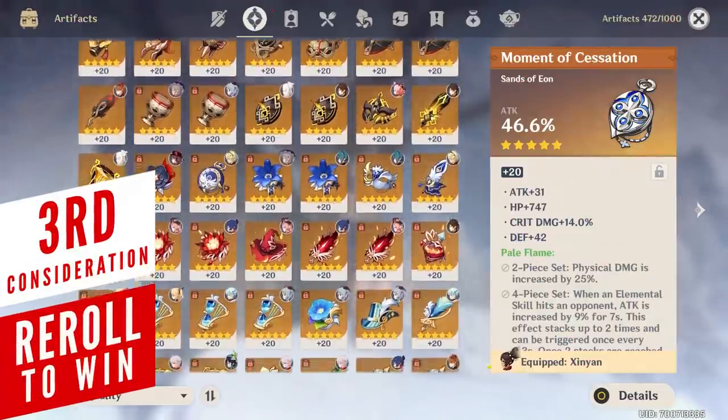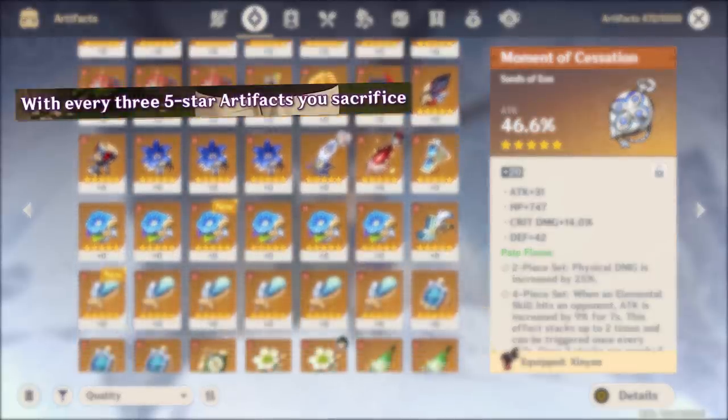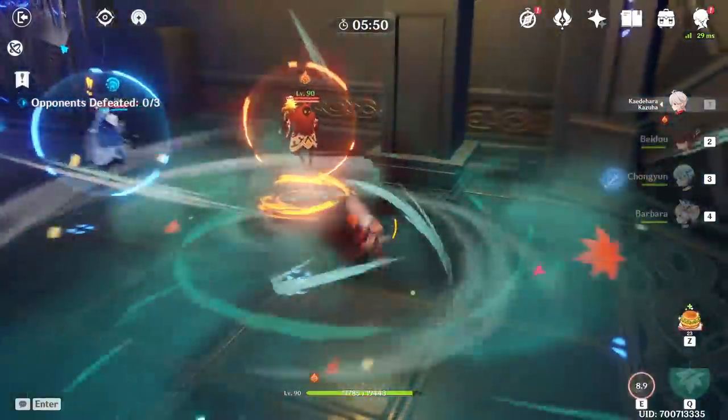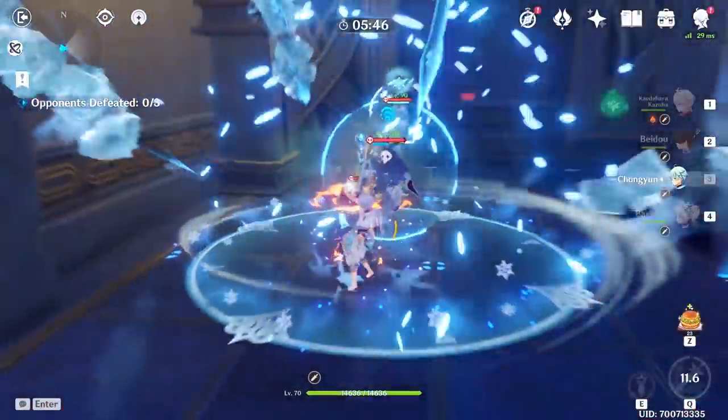After nearly 9 months of waiting, we're finally getting an option to reroll our artifacts. From the few details shared in the official livestream, you'll be able to sacrifice 3 five-star artifacts in exchange for one that belongs to one of 4 different sets — which haven't been announced yet. Luckily, you can choose which of those sets you want the newly produced artifact to come from, so the biggest mystery right now is which sets miHoYo will make available for rerolls.